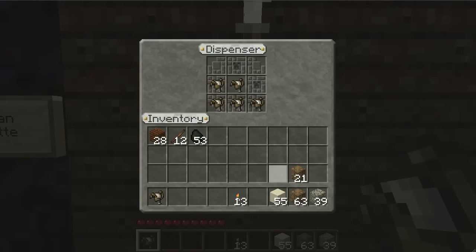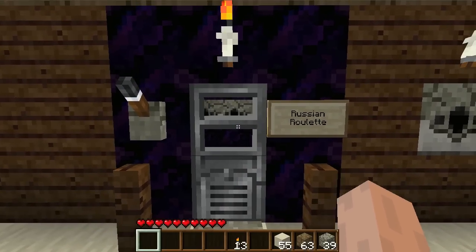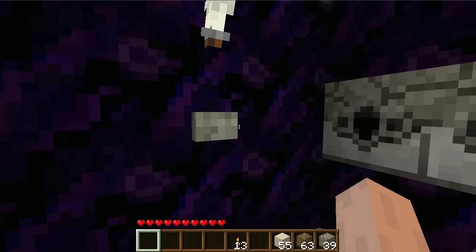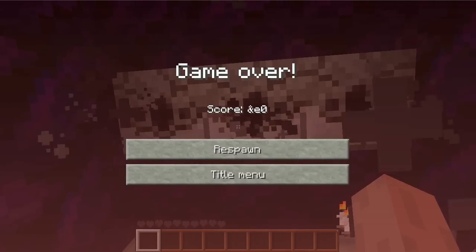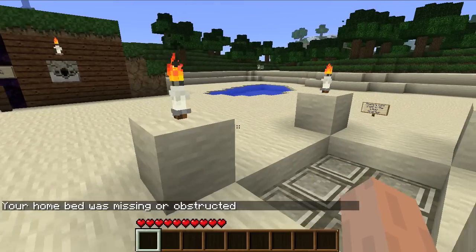Let's give it another try. I'm going to put this saddle back here. So let's try my hand again, see how lucky I am. I'm going to push the button. Not so lucky that time. There you go. Now you know why I built it right next to my spawn point.